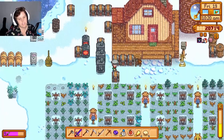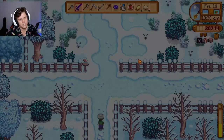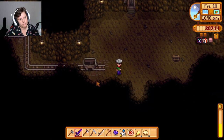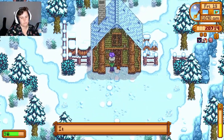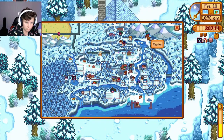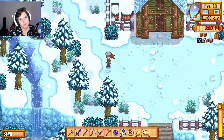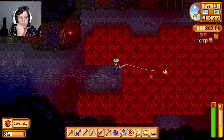Let's go to Marlin, then we'll go to the traveling cart, then we'll go to the wizard because he had that note about coming to see him in his abode, and then we'll go fishing if we have time. I'm gonna go fish in the cave for an hour. Ooh, cave jelly - yes! Let's go. Now we just need sea jelly.